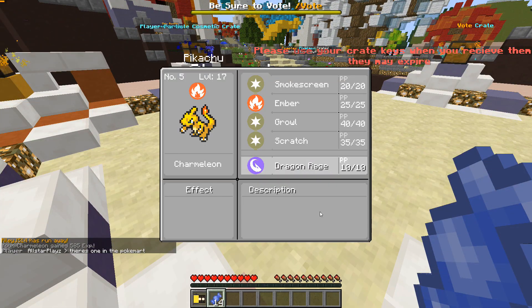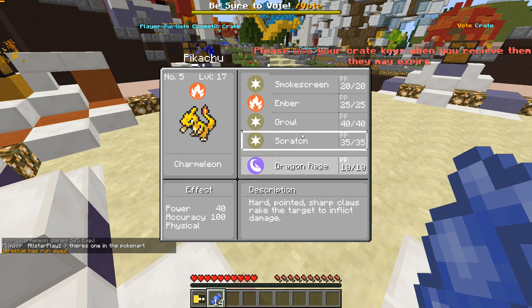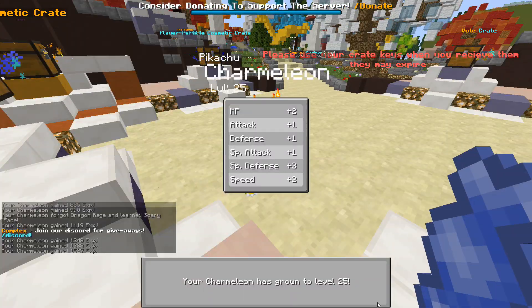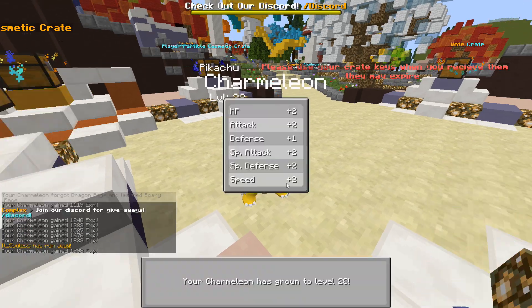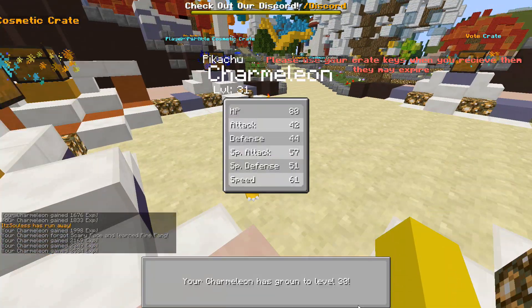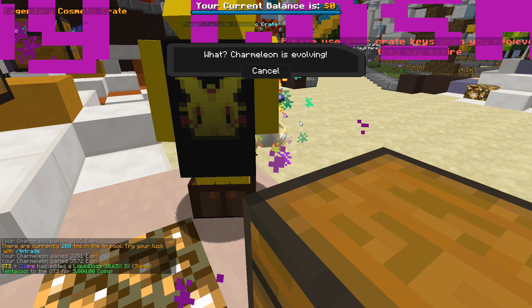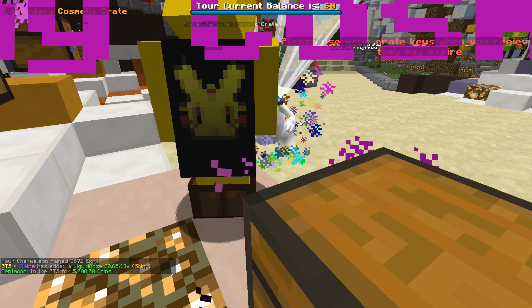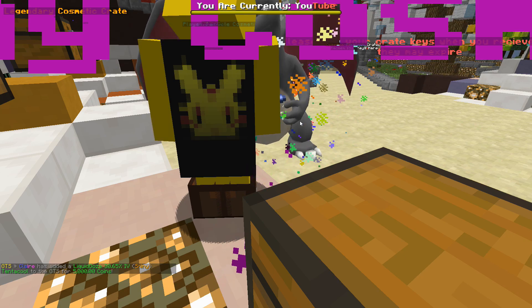If I give it another one, does that mean it's going to evolve again? I kind of liked it when it was making the Charmander noise. I'm just feeding it more Rare Candies — come on, become a Charizard. Buddy's eating all of the Rare Candies. Alright, Charmeleon is evolving — let's go! I'm pretty sure it goes to Charizard. I don't think it goes to Dragonite. I believe Dragonite is like Charizard's cousin — or I might be completely wrong. Yeah, there we go!